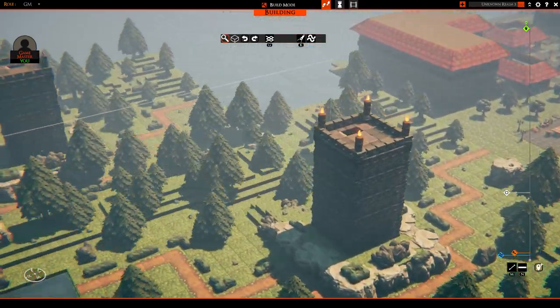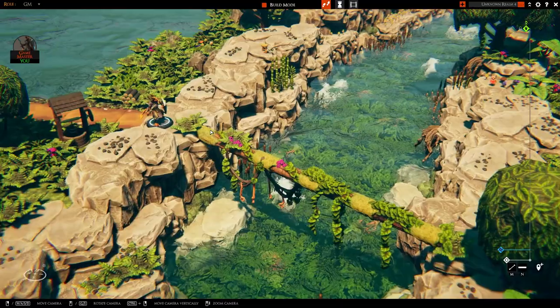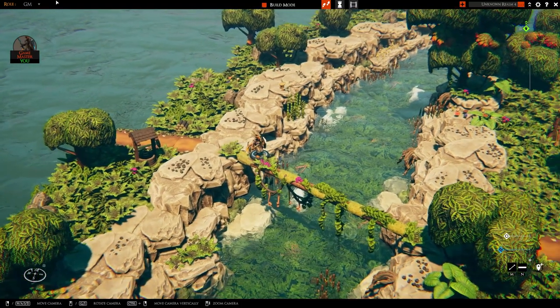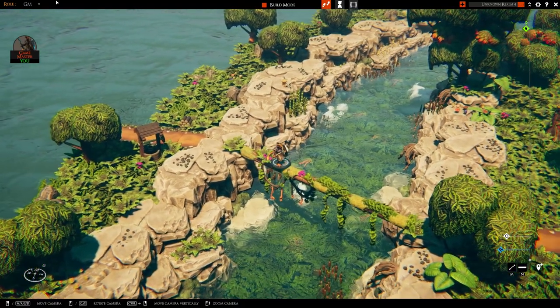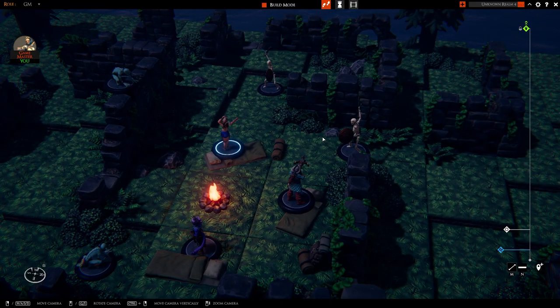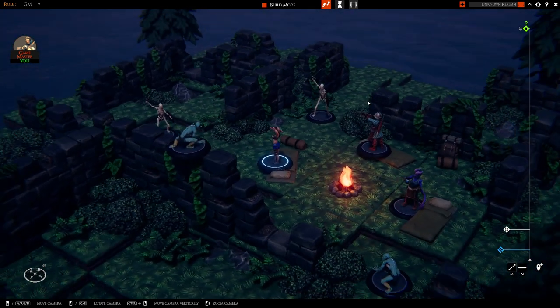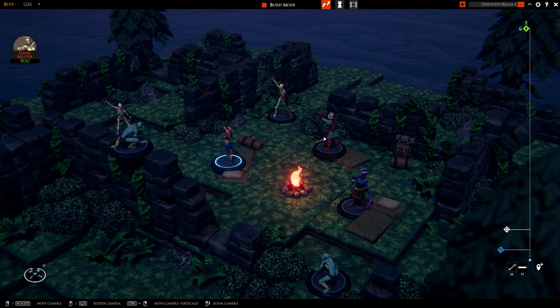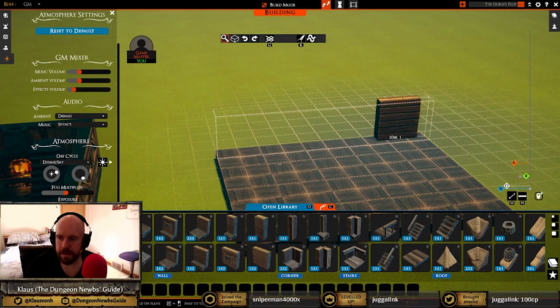There's no denying Tailspire looks cool. It really brings to life the look of a tabletop designed by a DM with too much time and money on their hands. You can make some really rad looking set pieces. Of course, how easy are those set pieces to make for a GM who doesn't have all the time in the world to prep for a map that will just be used in a single battle?